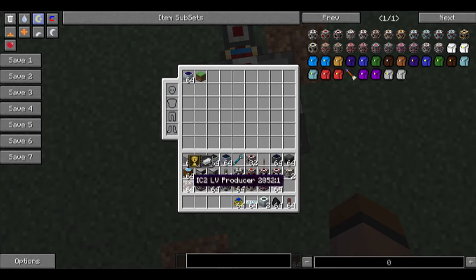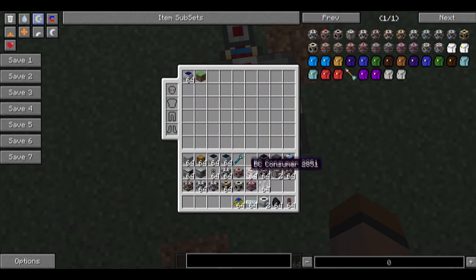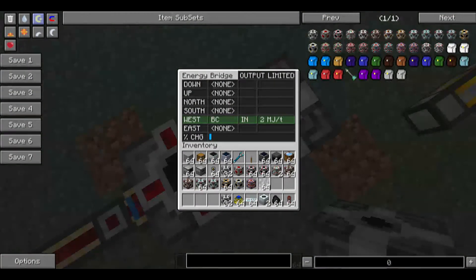So the next thing you're going to need to make is an energy bridge. The energy bridge is just created with diamond, redstone, gold, and glass — which is pretty simple. You put the energy bridge in the middle, and now you can right-click it and see how the power is actually going in.